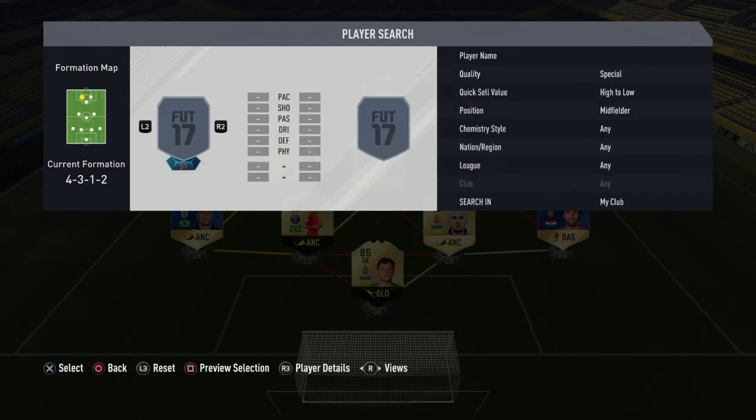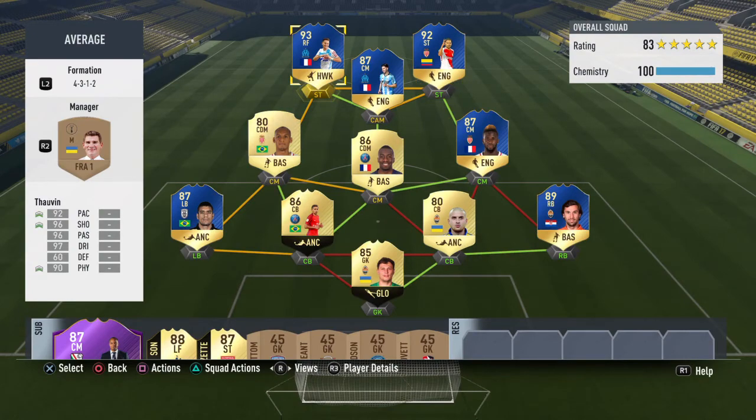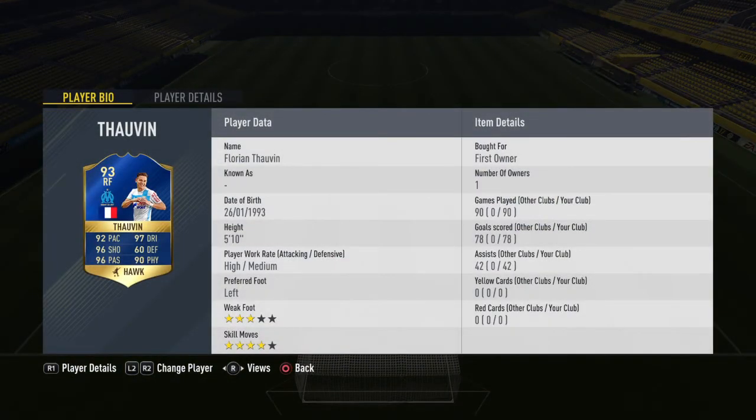To finish off the team, the two strikers we have Radamel Falcao and Florian Thauvin - not Florentine, I always call him that. My favourite strike partnership this year guys. I've used so many of them - I've used that 86 inform Martial with the 88 inform Son, really really good, but nowhere near how good these guys are. Thauvin I think has the best card of any attacker in this game. Five stats ninety or above out of the six - defending is irrelevant for a striker. Pace: insane, and that gets boosted. Shooting: insane. Physical: insane. Dribbling: insane.